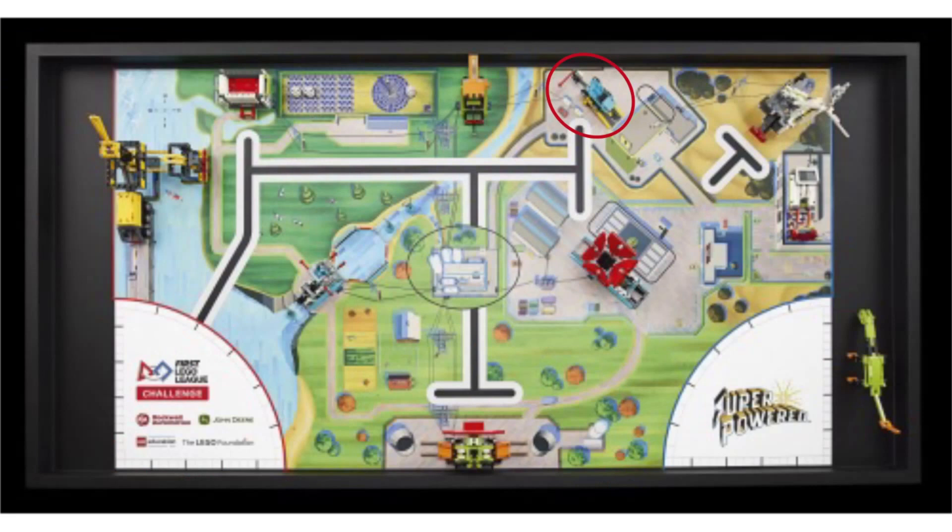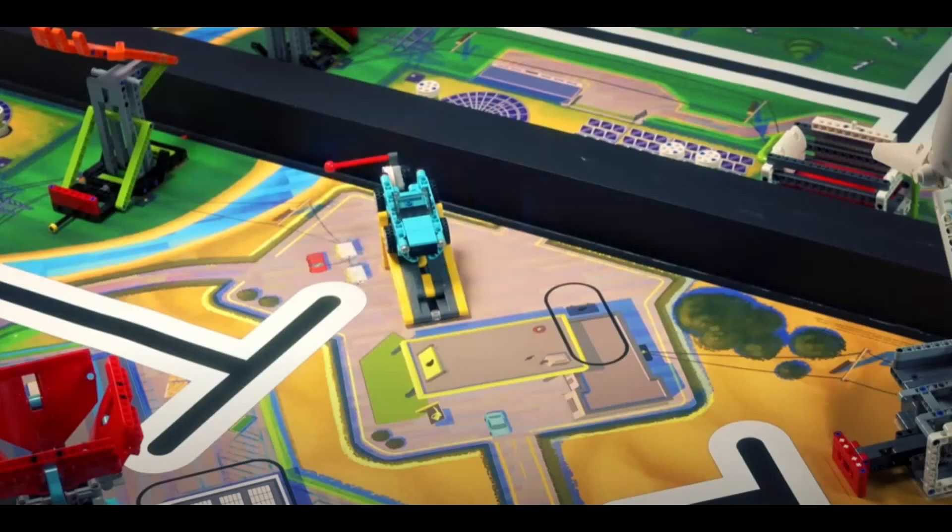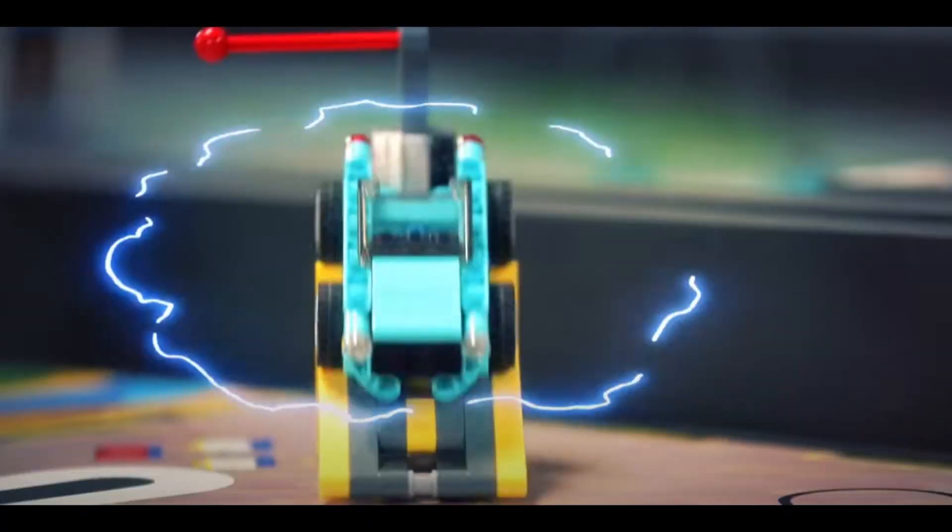Next, let's swipe up and even further to the right for the electric car mission. We nicknamed this the electric car mission because it is shown after a clip of an electric car being plugged in and charged. In the short snippet we get to see the back piece of this mission being lifted in order to release the car on the ramp as well as another energy piece. This is another mission that we think teams will be able to solve with relative ease.